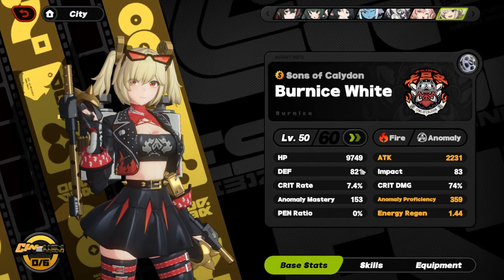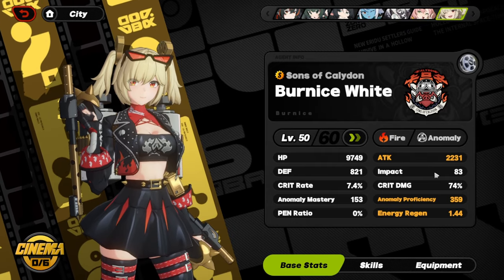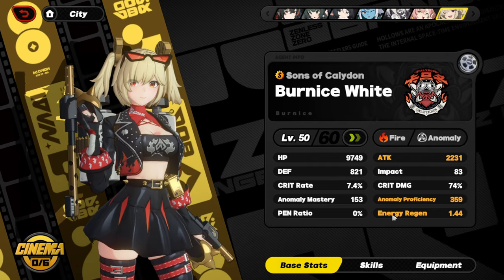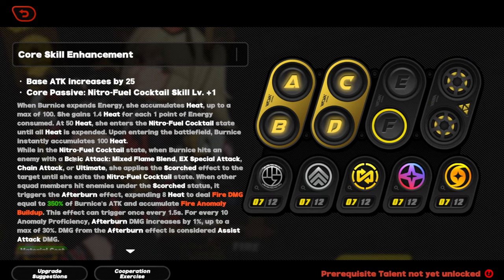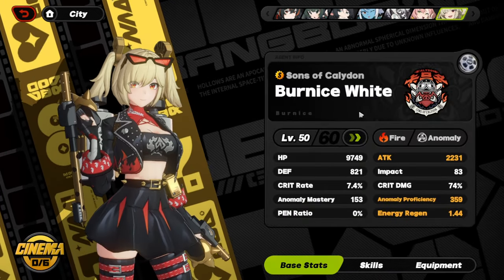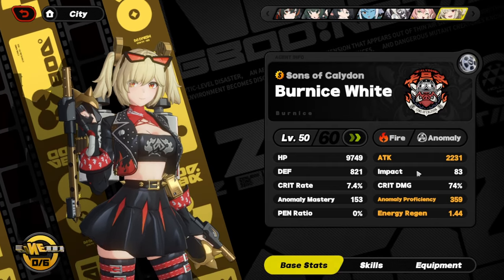Time to showcase the stats of my Bernice build. I basically got it to the maximum it could possibly be. We have 2k attack and 350 AP. If you want to maximize your Bernice stats, all you need is basically 300 AP — because if you look at her core, you get 30% damage and 1% for every 10 AP. So 10 times 30 equals 300. All you need is 300 AP for maximum afterburner damage.